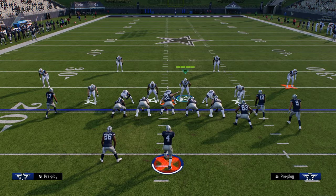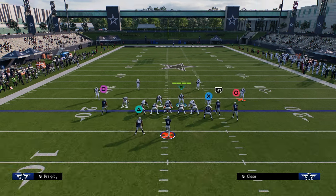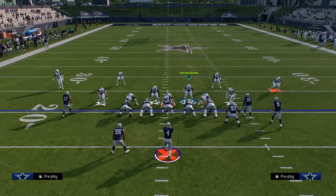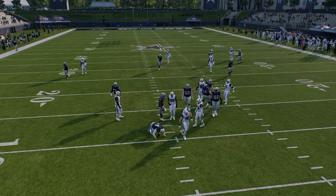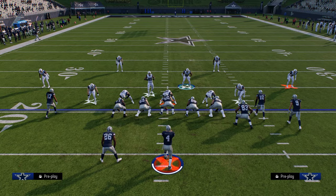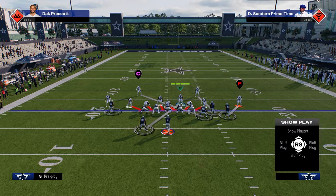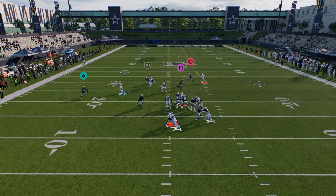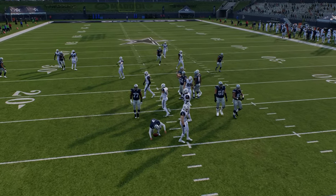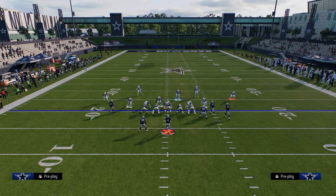Another thing you can do with this defense is as the game goes on, they're going to block their running back. When they start to block their running back, it's really advantageous to go ahead and not cover the running back — just send six. The sixth man is going to come in really fast, and it's really difficult for them to block with a blocked running back. Also, the cool thing about this defense is if they block a tight end, you're going to have to guard the running back yourself, but this blitz is still going to work against a blocked tight end. It's really difficult to pick this blitz up regardless of their pass protection.